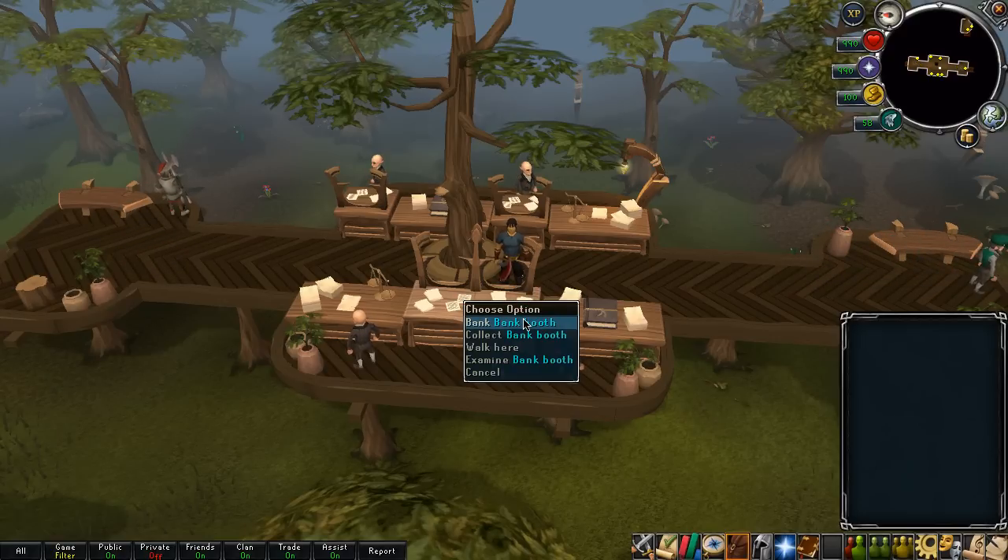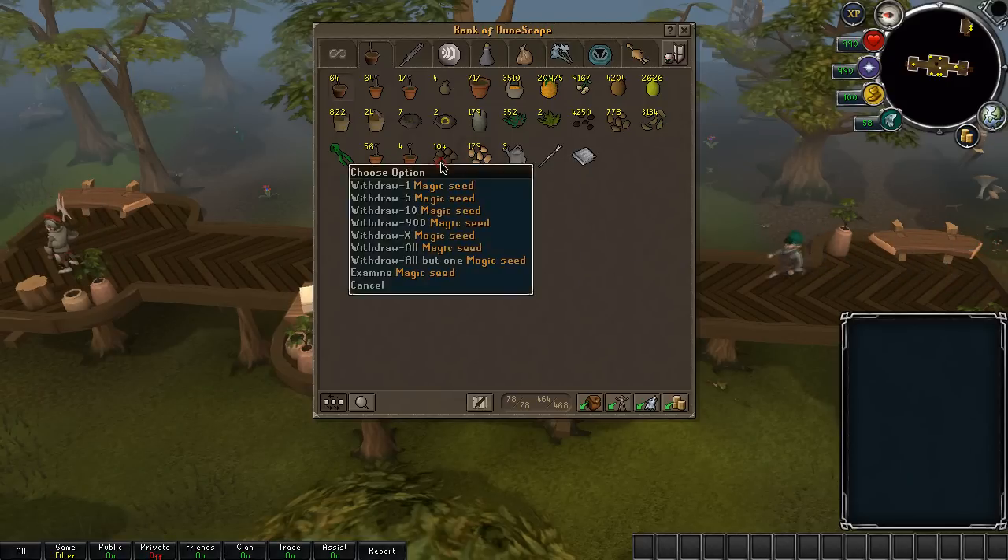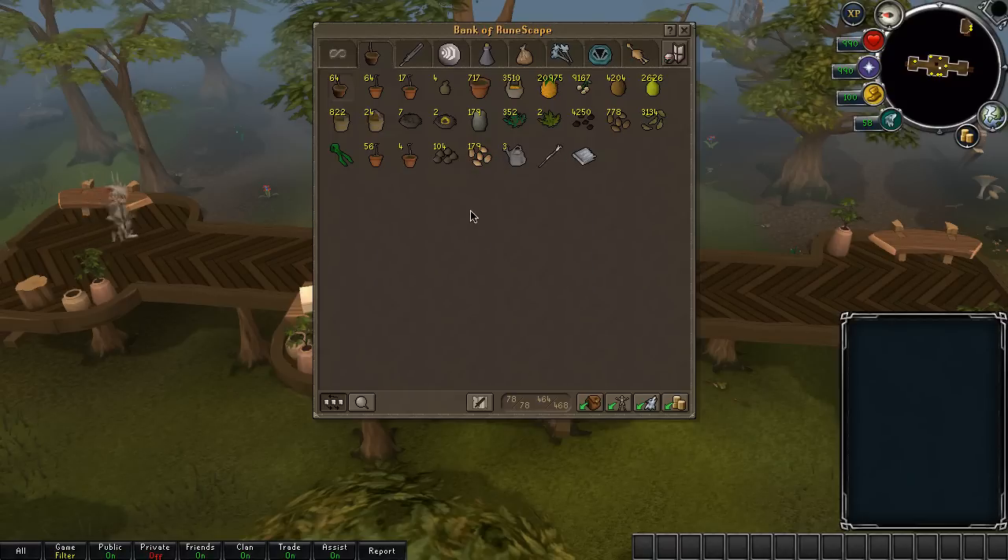Quite a few changes actually. First of all, I got some magic seeds and palm tree seeds to speed up farming a little. I still have the others — papaya, I'll do Calquat as well, and my maple. So I'll be planting those when I'm done with my magic and palm tree seeds, just wanting to speed it up to level 95 or so I can do the rest of my effigies from Slayer as fast as possible.